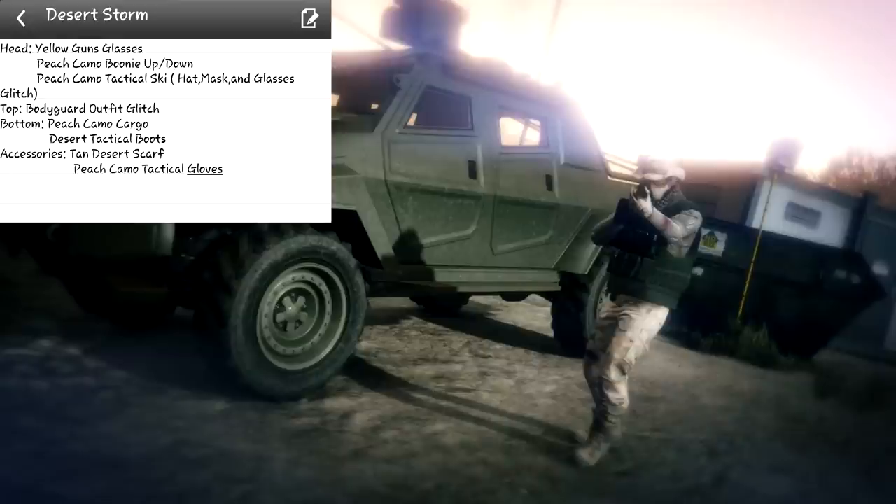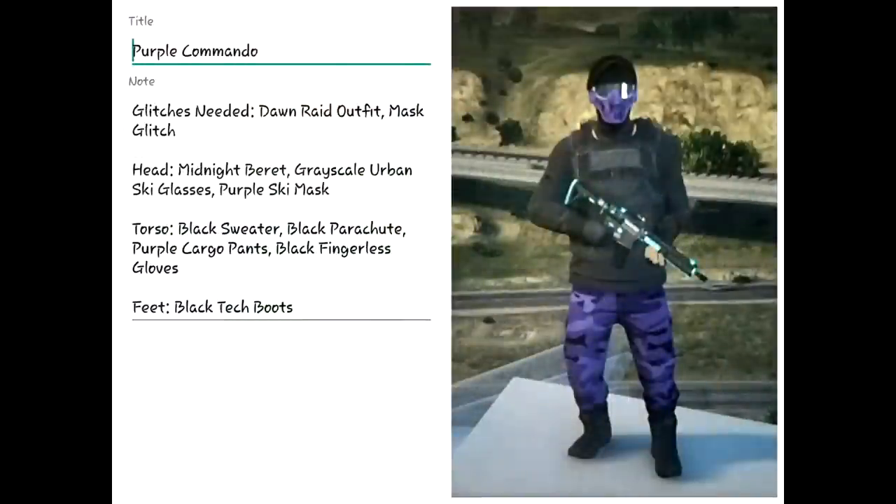This next one is a little unique but it does require the Dawn Raid outfit glitch. On PS4 it's fairly simple — you go into the game mode, switch your action or mood, then suspend GTA or switch to another process, come back, and it kicks you so you have it in free roam. You can see what you need: the black upper part with the purple on the legs and face.